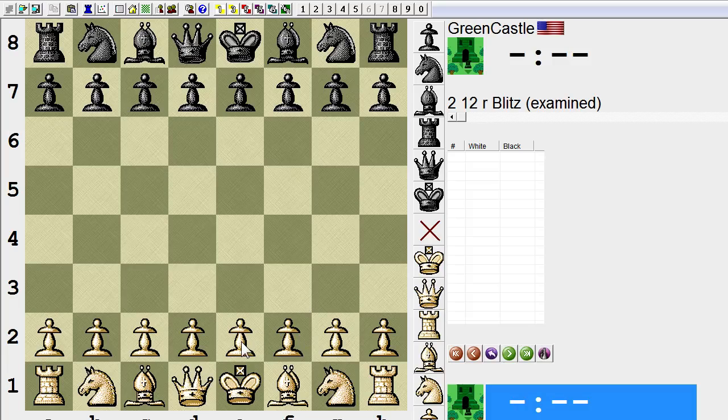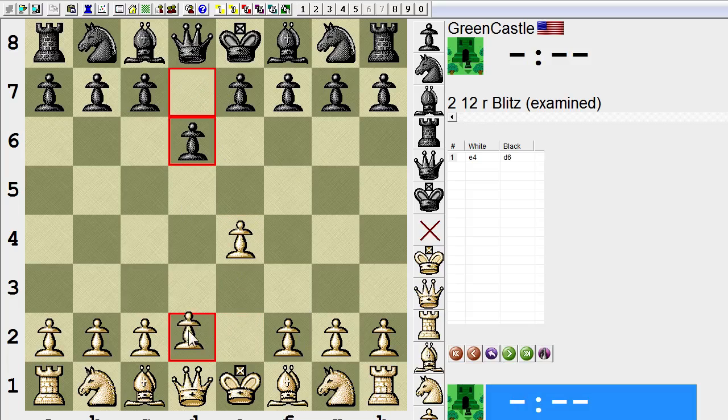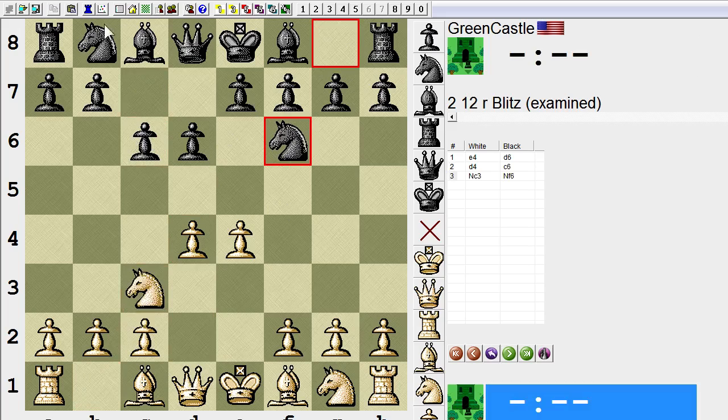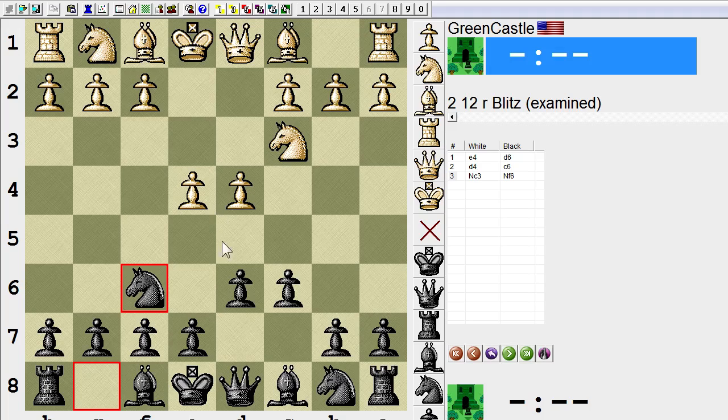I've been on the losing side of a couple of really lousy games with the Pribble recently. I don't play this as my main defense for Black anymore, but I'd like to think that I could still go back to it for a change of pace. Openings are just like tools — they're not something which becomes part of you on the chess board. They're just ways to open a chess game that give you different sorts of positions, and some of them can be used whenever you want.